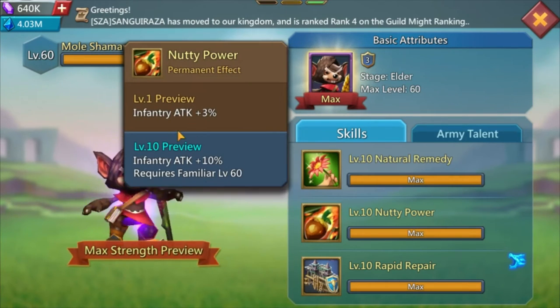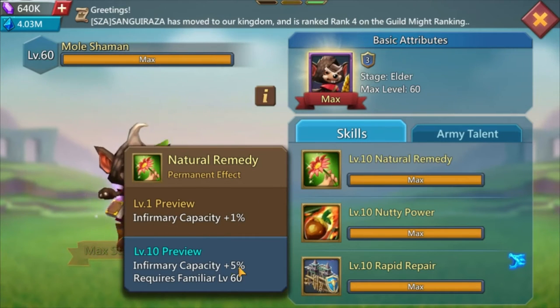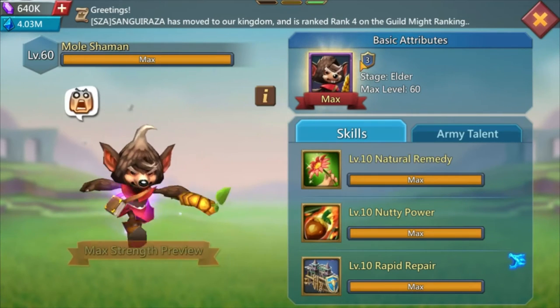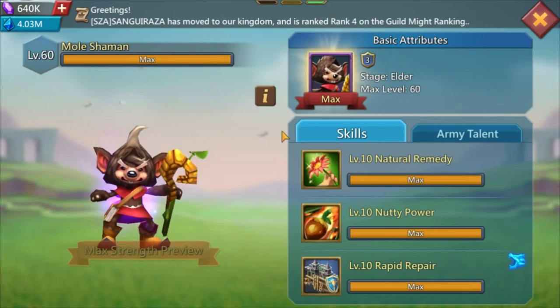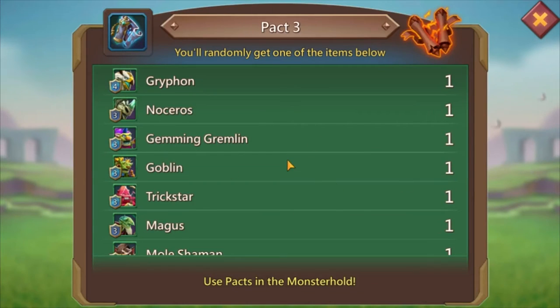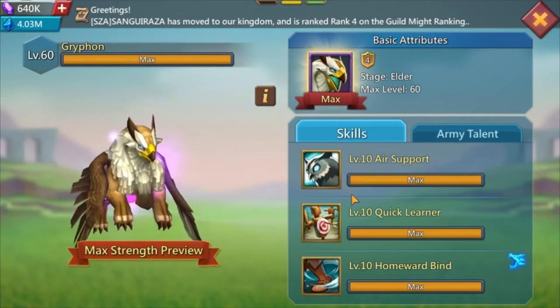The last familiar before Griffin is Mole Shaman. It gives an infantry boost and I really like the infirmary capacity at 5%. The wall repair is good if you trap or bait people - it gives you 50% once a day. I don't use it a lot, so I don't think it's a great familiar to have especially on this range account.